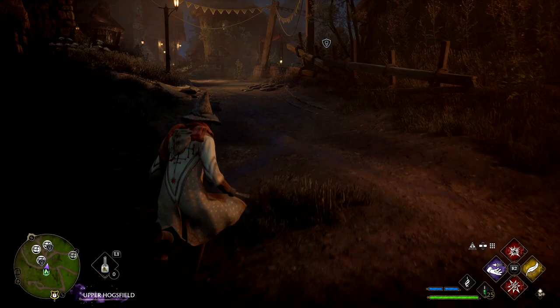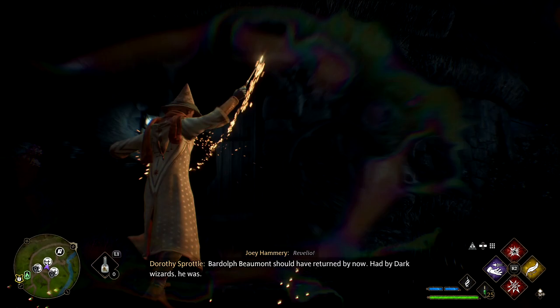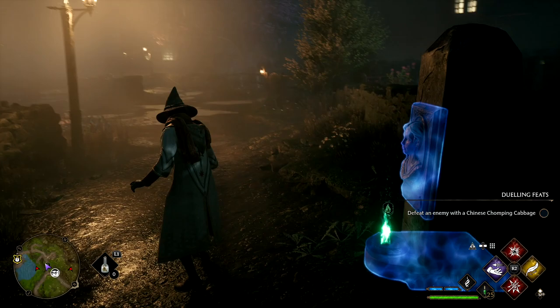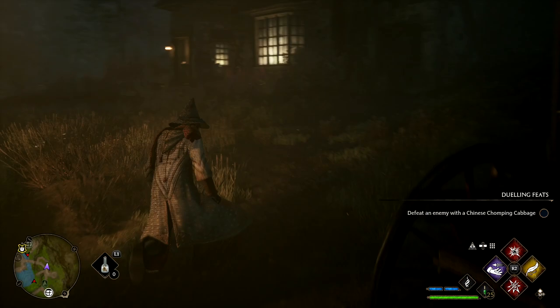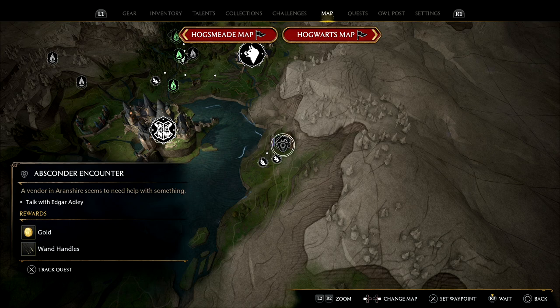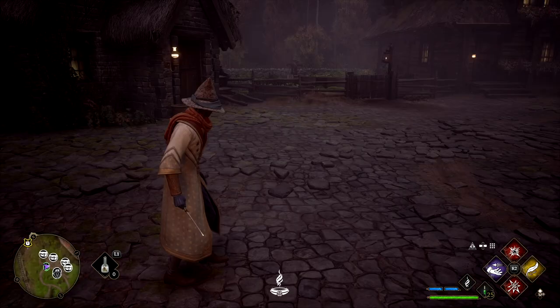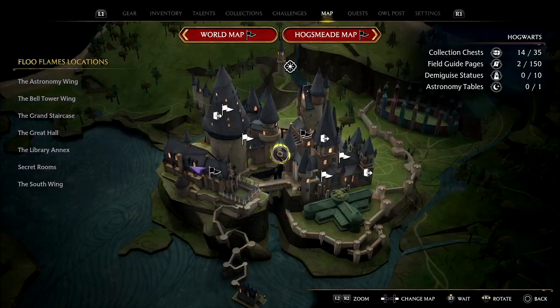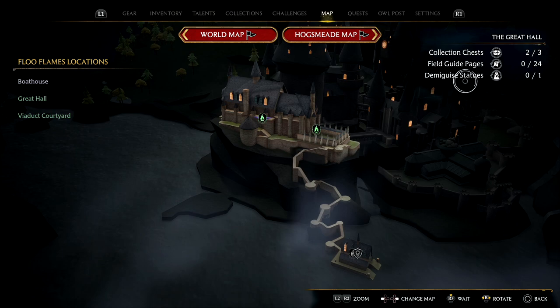Next up we're at Upper Hogsfield village, pretty much north of the fast travel point — there it is right there. The next one is at Piton Ford village. Come to the fast travel point — you want the tall building, you can already see it glowing at the top. Head inside, straight to the top of the house and you'll find it on the left. Next up we're at the Irondale Shrine — straight from the fast travel point, turn left or north, head up the stairs and there it is.